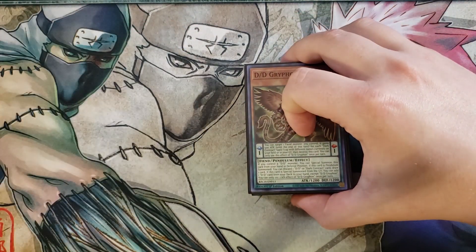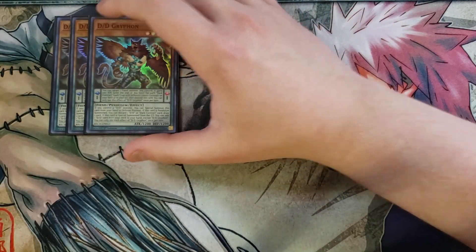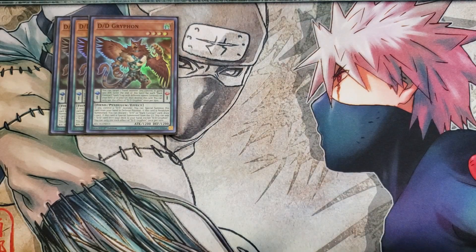So without further ado, let's get straight into this. First off, we're going to be playing three copies of D.D. Griffin. This card is one of the new cards we got out of Battle of Chaos, and it is super good for the deck.